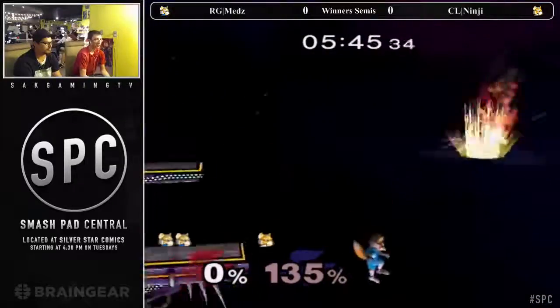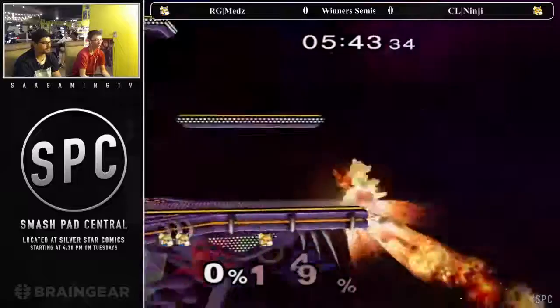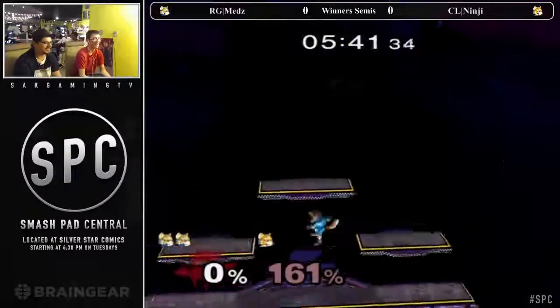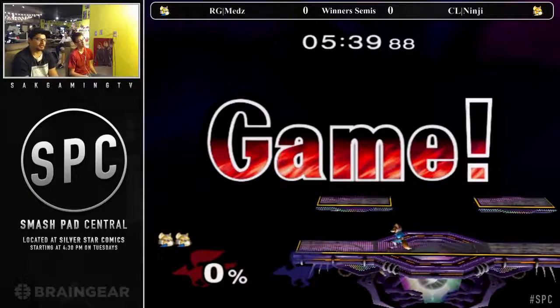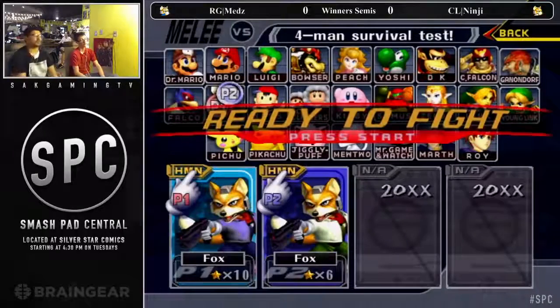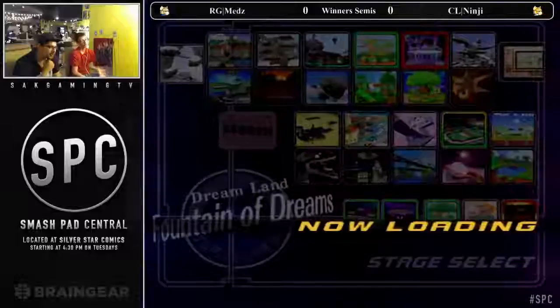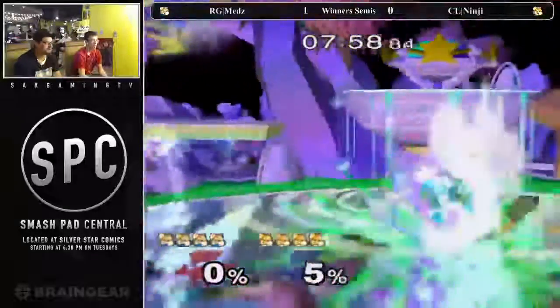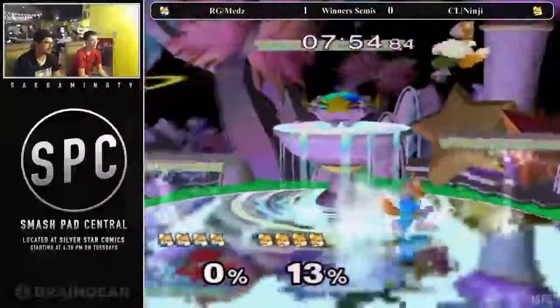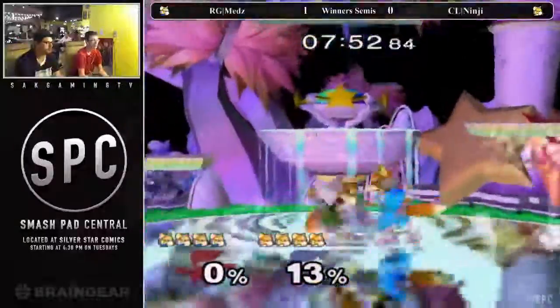Back air catches a get up attack. The tournament winner — and that's going to be it. Edge guard him. I think if he had done the shine turnaround back air, then maybe it would have hit, because Fox's leg would have kind of been diagonal up to the right instead of diagonal down. Quickly runs into Fountain of Dreams. This is 3 out of 5, too. With lots of shines happening.